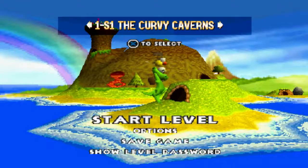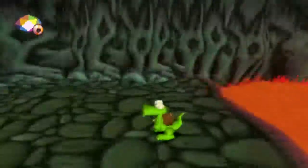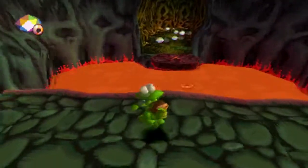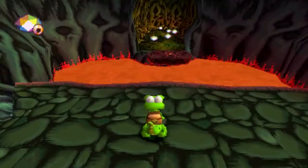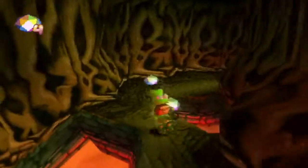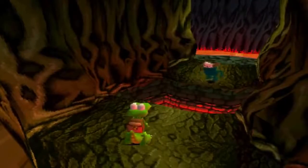Let's start with World 1 Secret Level 1: the Curvy Caverns. Here we go, starting off in the cave. These levels can get trickier as you go — I'd say the second world is a bit tricky, the first world really isn't, and probably the fourth world starts getting harder, which makes sense. And oh, it's these guys, the jumping ones.